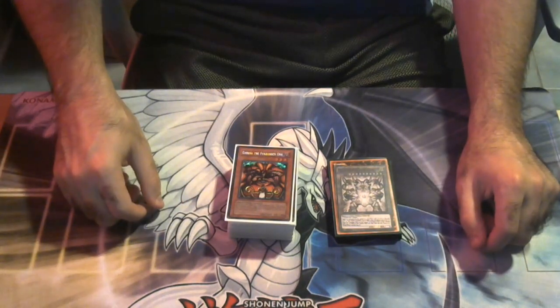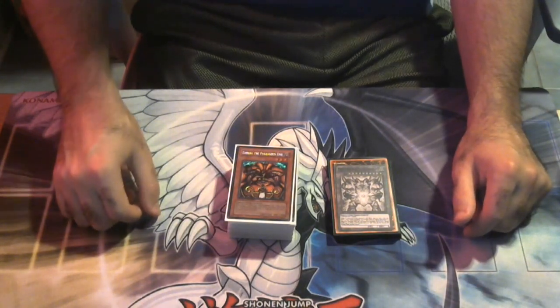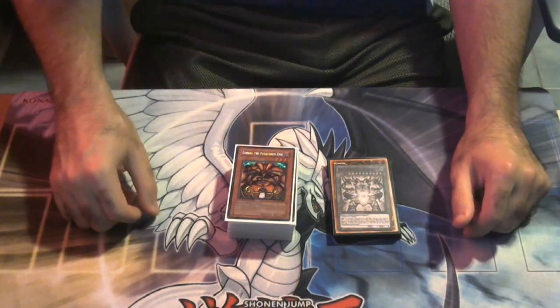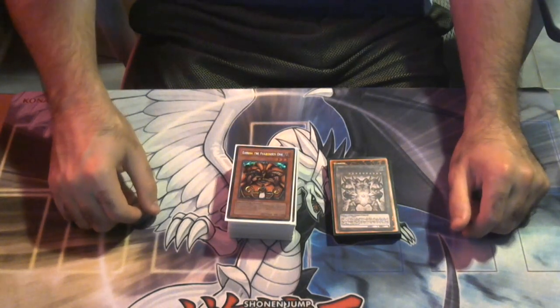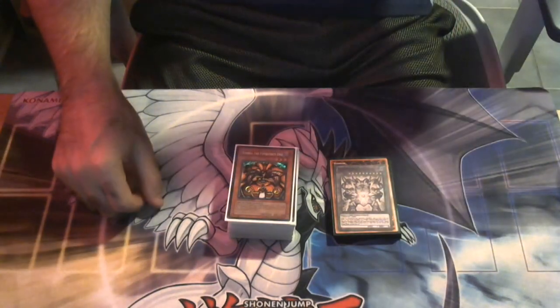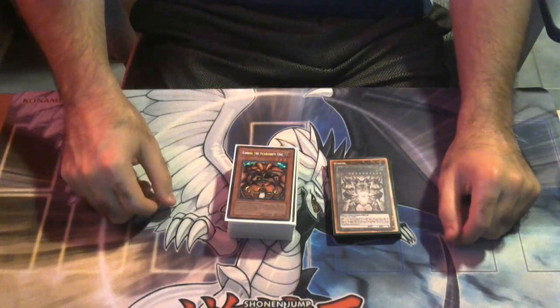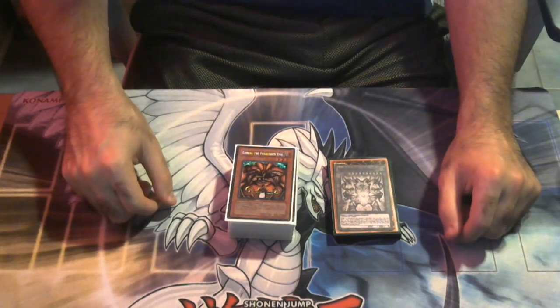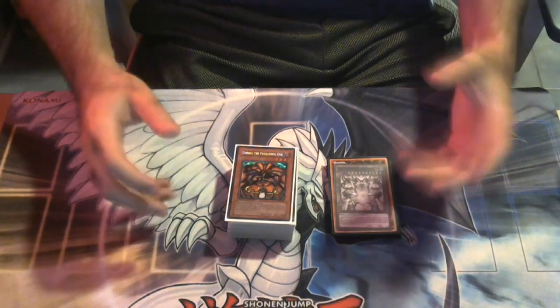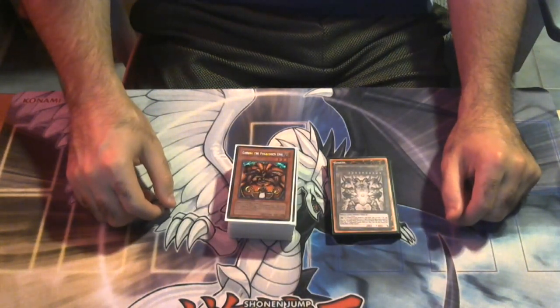Welcome back to another episode of YuGiOh In Depth, backed by popular demand. I didn't feel like dumping on the game today; instead I feel like talking about a deck that's actually been a lot of fun to play. This is not tier one, but it is actually kind of good - I'd argue tier two to rogue status, especially when people don't know what your cards do. We're going to be talking about the Exodia deck post Infinite Forbidden and post Rage of the Abyss.